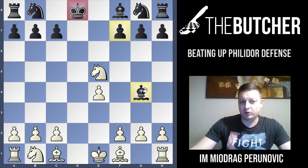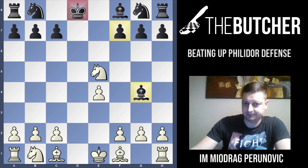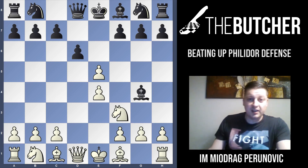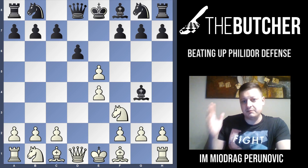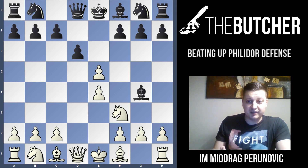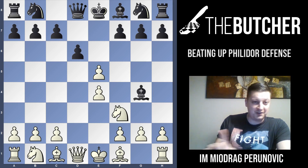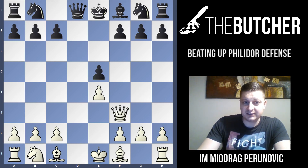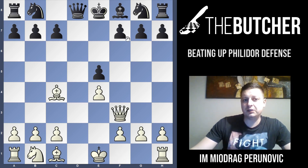They don't have castling rights anymore and you threaten to win the bishop or pawn on f7. That's why Morphy's opponent in the Opera House and Fischer's opponent in a simul couldn't cope. Fischer played simul games many years ago — a fun fact: in the same simul, same day, both players were defeated exactly the same way. After Bxf3, Qxf3, dxe5, and Bc4, you threaten immediate checkmate with Qf7.